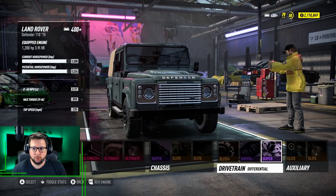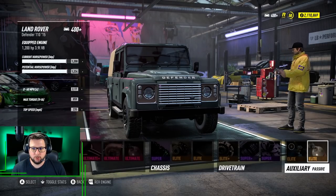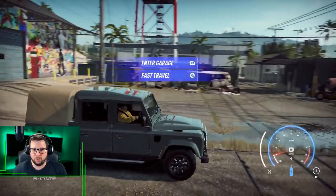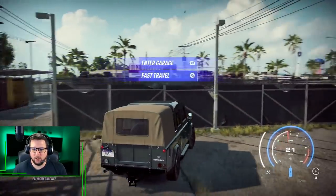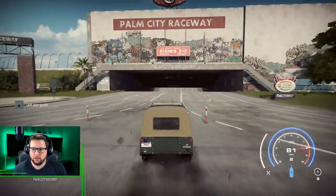We're going to go with NOS power instead of duration. I may switch to duration depending on what the results are. Now this is a sleeper car — we're definitely going to be going with just this stock look. I don't want anyone to know that this car is fast. We're not going to customize it at all. We're going to see if we can't get some people to drag race us.